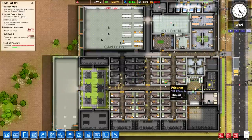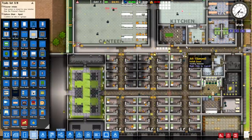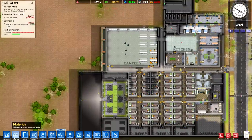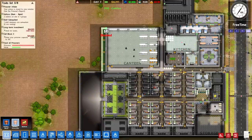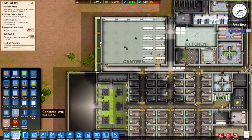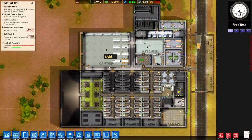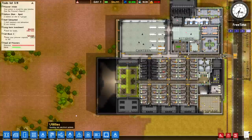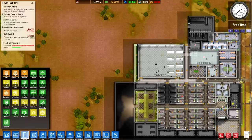We don't need doors here in the middle, and we're installing other ones to maintain the cell blocks. I also need to fix a foundation issue — I didn't actually make this area part of the building, so I should demolish that wall to fix it up. We'll set up doors on this side so we can have access in and out, as well as doors leading into the extra cell block.